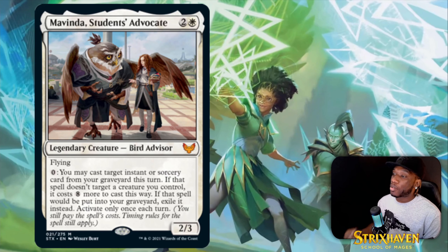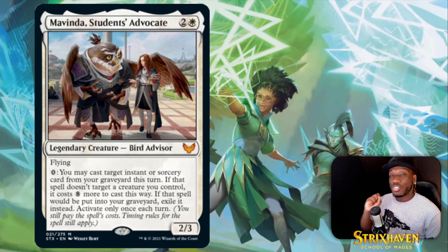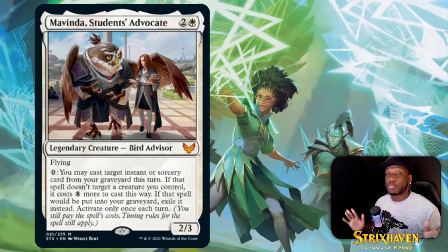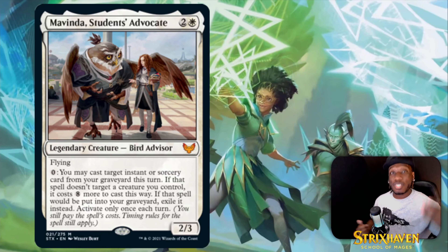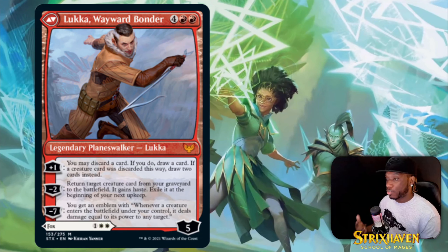Then we got Mavinda, Student's Advocate — it's a three-drop legendary creature 2/3 with flying. You may cast target instant or sorcery card from your graveyard this turn; if that spell doesn't target a creature you control, it costs eight more to cast this way. Activate only once each turn. There are a lot of good synergies that target your own creatures, and this lets you do it for free — it may not be tier one but it'll win games.